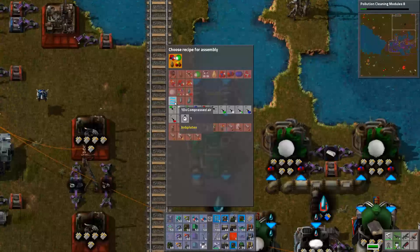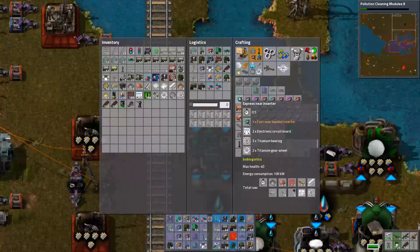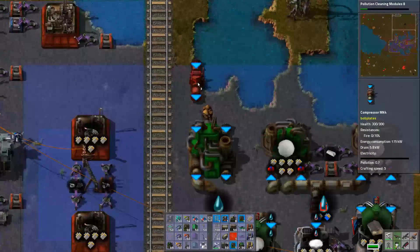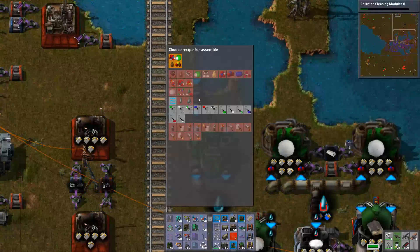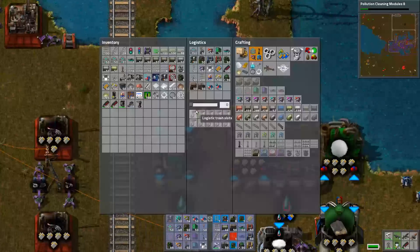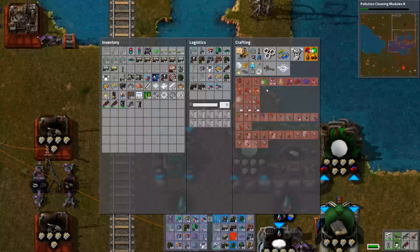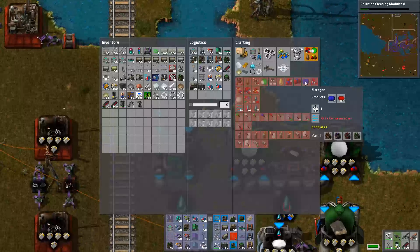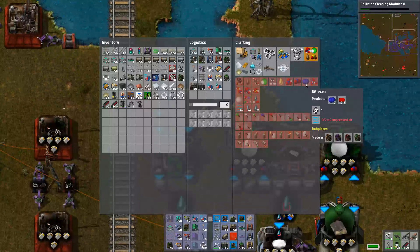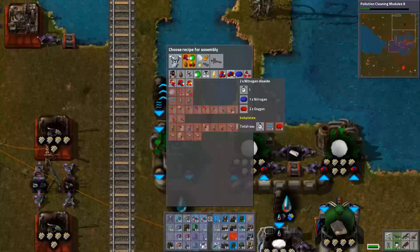I need to create compressed air first. So I create compressed air — let's just do that. What do we do with the compressed air then? I need this. You take compressed air, make it a chemical plant. And it creates what I need. Does it create at the right ratio? That's the real question. Two oxygen to one nitrogen. If I create this — two oxygen to one nitrogen.